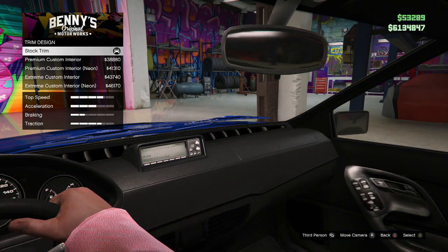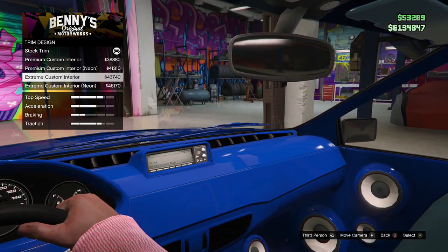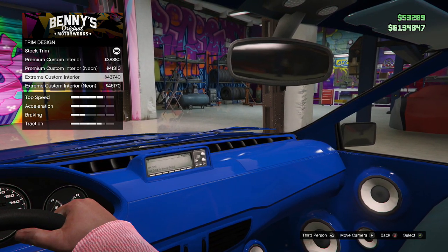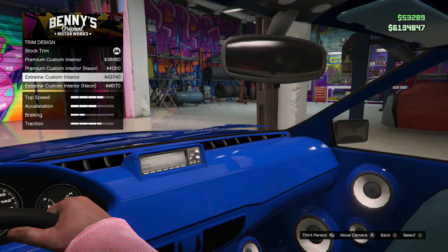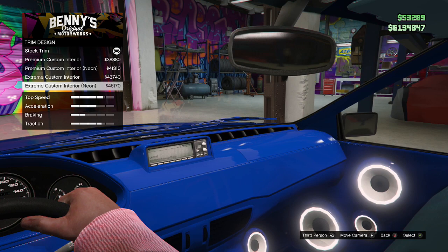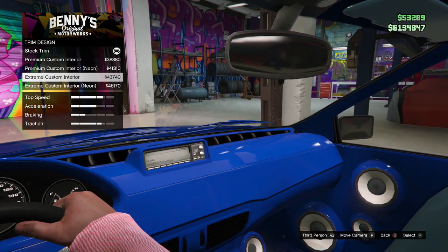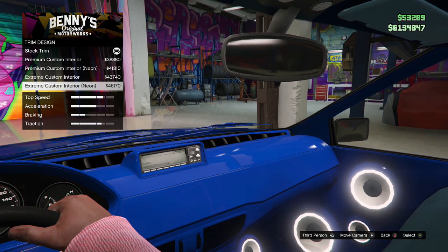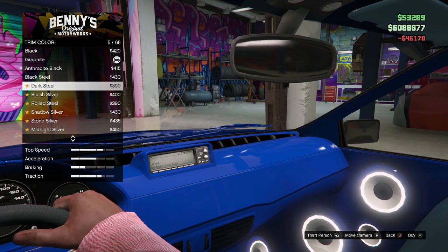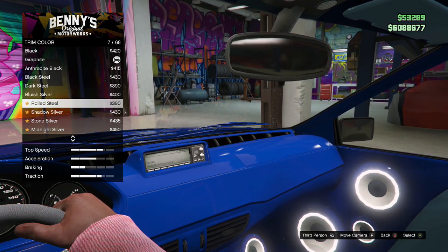Next is the trim — this is pretty cool because you can actually design the interior of your car now and that's sweet. A lot of different cars have different options so it's not the same stuff for every car. The customization is really finally giving us the controls we've been looking for. I'm looking between these interior options — I don't know which one I want. The expensive one isn't always the best, but most of the time it probably is.